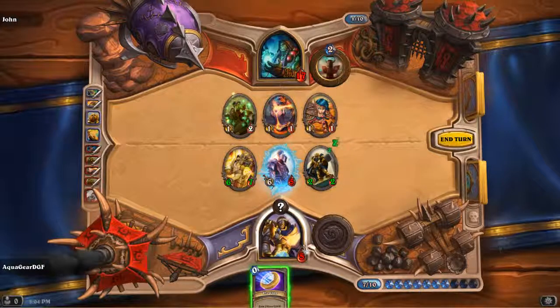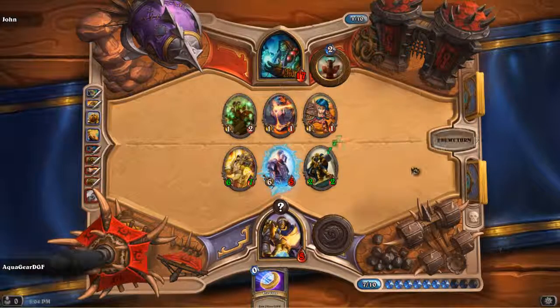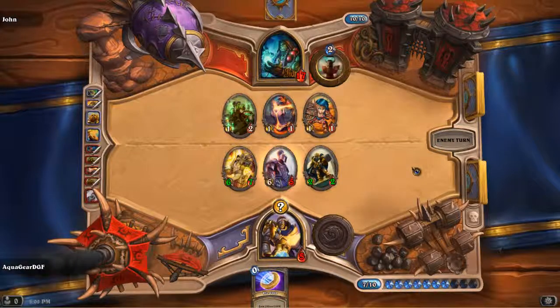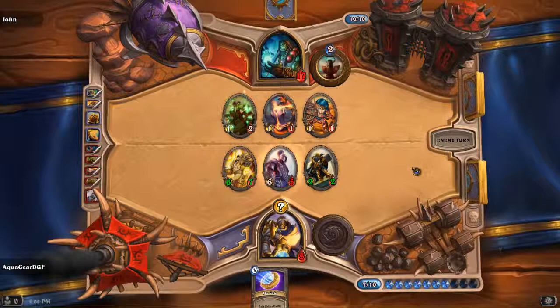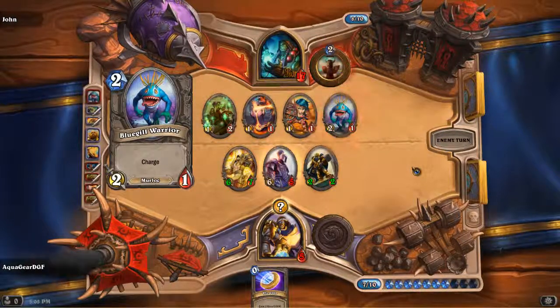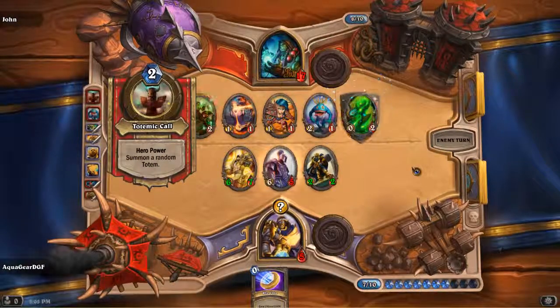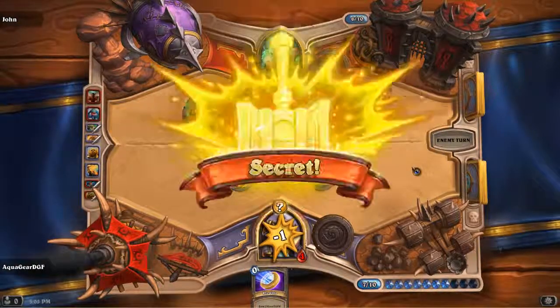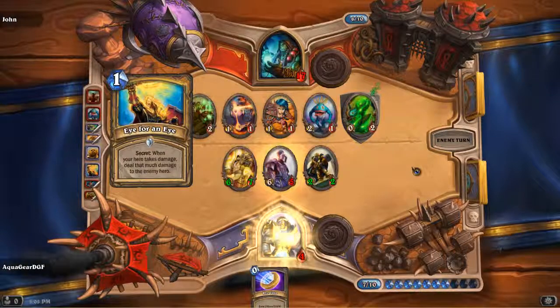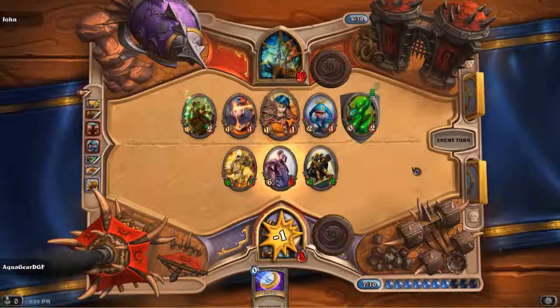They can't really destroy anything so that's the end of my turn. I'm hoping he doesn't have a card where he can send a fireball and kill me because this is a very close match. He's going to charge at my hero with two and everything else. I forgot about that secret but it's not gonna help — he's gonna beat me, this is over.